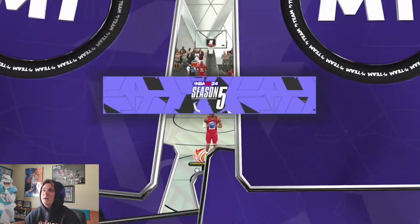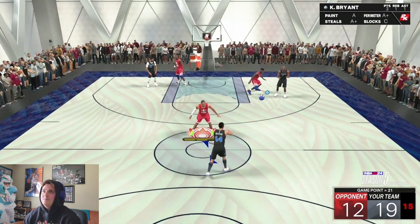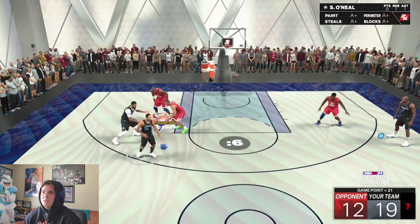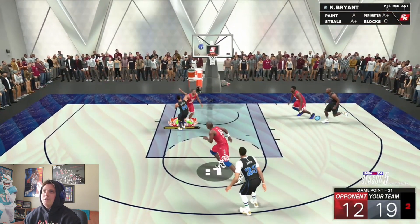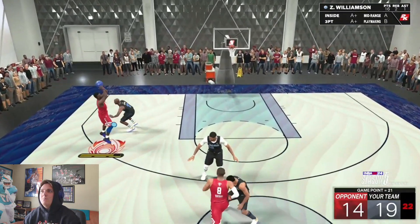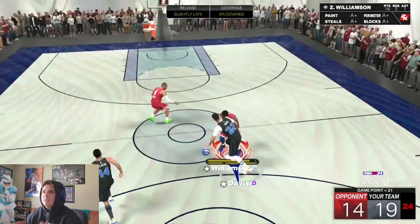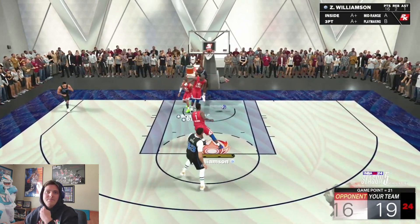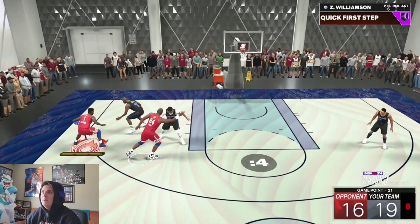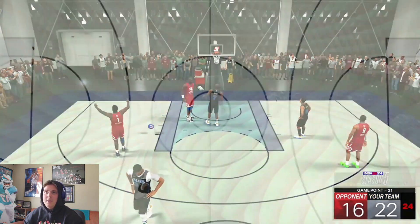How is that a foul? He literally went straight up. We're up seven points but you can't take your foot off the gas. Come on, lock up Kobe — good defense on Lenny Wilkins. I'm not letting you go for a tray fade two — go for the three! Tray fade three — it wasn't a green but it was still a make. We got the win!